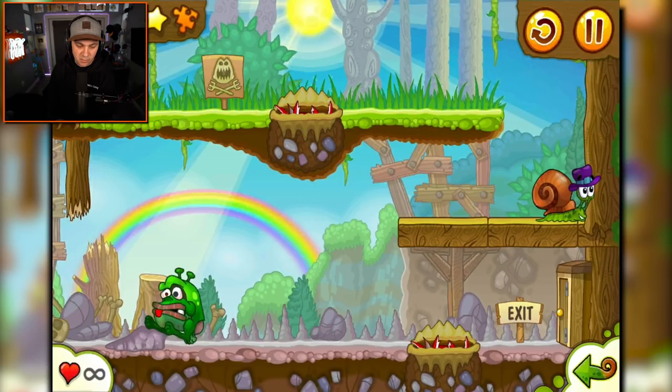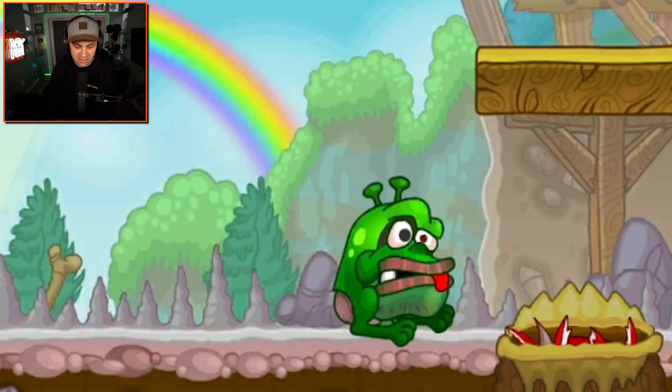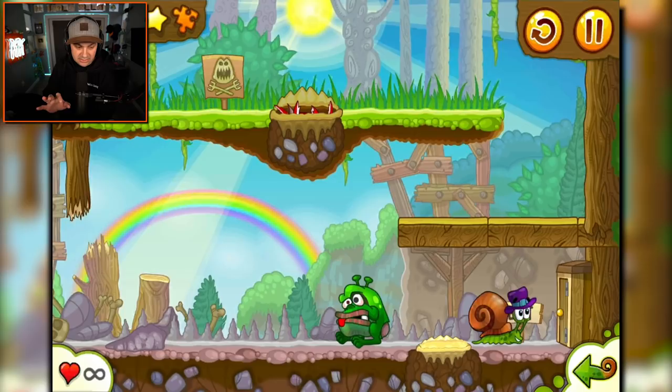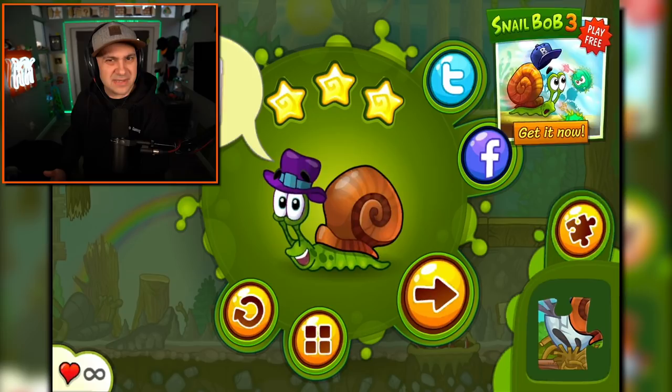We have to dodge this weird-looking frog thing. I don't even know what these things are, but they're gross and I don't like them. Go, Bob! This is scary. Turn around, go, leave, run. He did it! Bob survived. That was very scary.